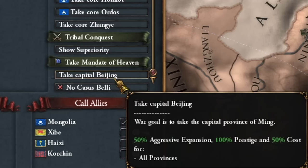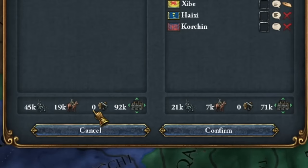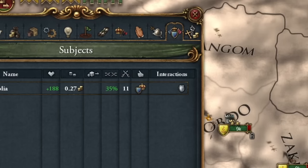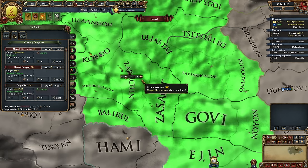I found the right casus belli — Mandate of Heaven — which lets us conquer much more for half the cost. We don't call allies; we won't need them anyway. Ming has only four times the numerical advantage. I ordered the Mongolian army to stay away and defend my territory, and also recruited a free mercenary company to my main army.